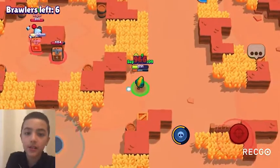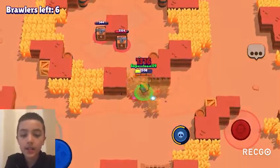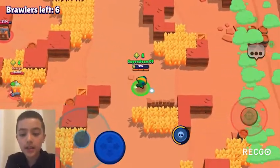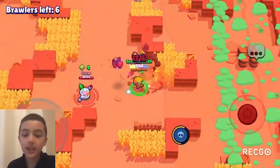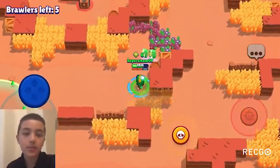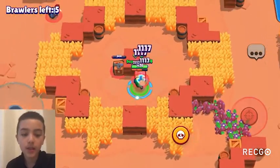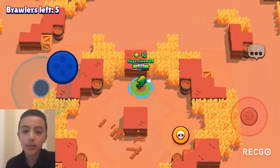In Duo Showdown, star power one is B-tier and star power two is A-tier. In Gem Grab, both are A-tier but star power one is slightly better. In Brawl Ball, star power two is B-tier while star power one is A-tier, because damage reduction is really good in Brawl Ball.